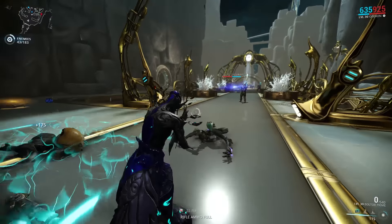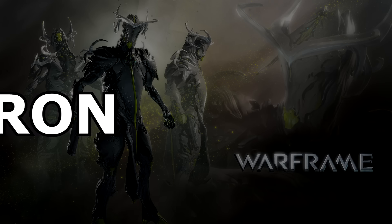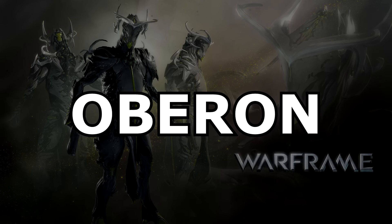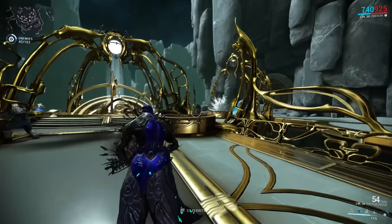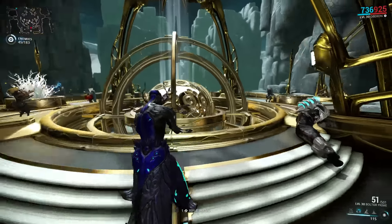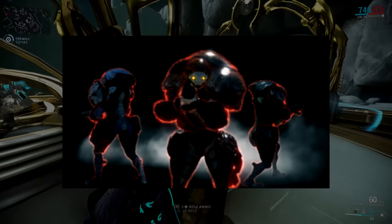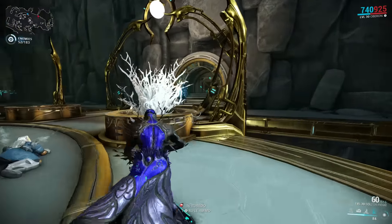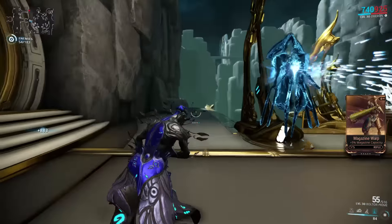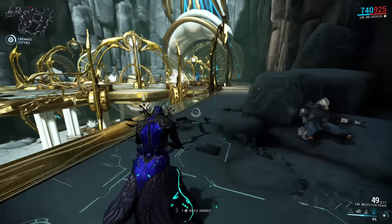So let's finally take a look at this supportive beast. You get Oberon by simply playing the game because all of his parts drop from Eximus units. According to the wiki you will have to kill around 605 units to get a full set. This may sound like a lot, and it kind of is, but I wouldn't really recommend grinding specifically for Oberon because you can do whatever you want and while you're doing it you'll be killing Eximus units anyway.